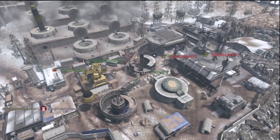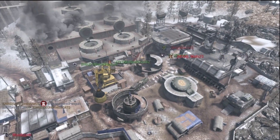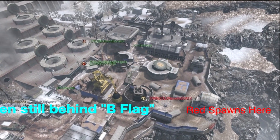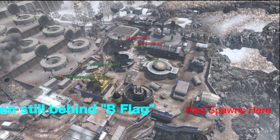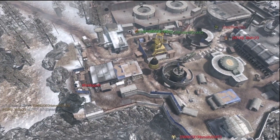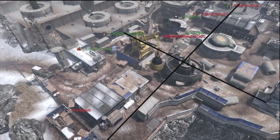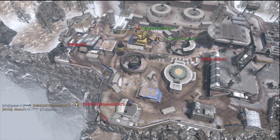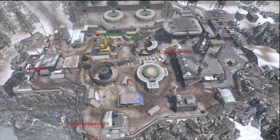Now here's where it gets interesting. We'll see a spawn flip here, or a spawn movement. Now Red is spawning here at the Pac-Man building, even though Green is still on the southern end of the map. Now there's one Spetsnaz south of the map, but primarily Green still holds the south, while Red is mostly to the north of the map, yet Red still spawns. Now if you think about it in halves, you'll be confused.